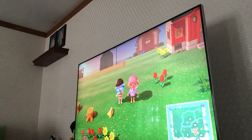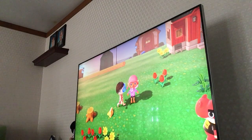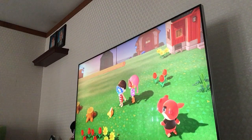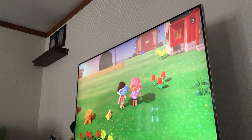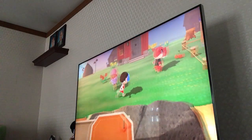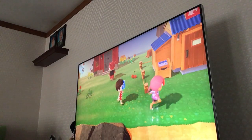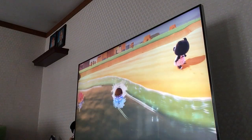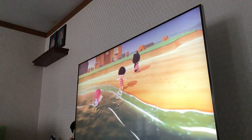Hello everybody and welcome back to another video. I'm here with Vincent, or quote-unquote sheep squad. We're at my island today. We are going to be showing you guys the Animal Crossing update. As you guys can see, we are wearing our swimsuits. In order to do it though, you have to buy the swimsuit on Nook Shopping.